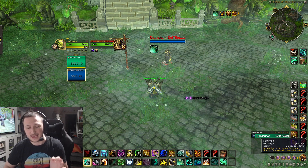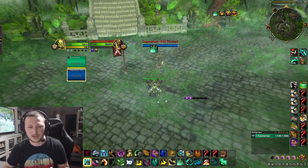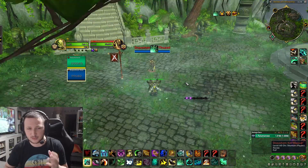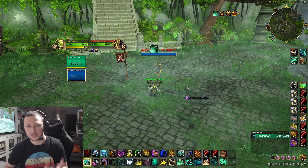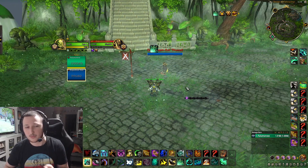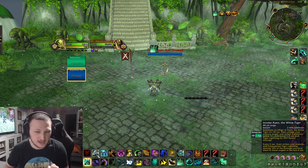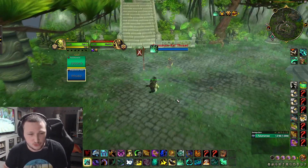On Windwalker you ideally want to incapacitate your target before you leg sweep them. This gives your team time to set up — in arena, you incap the kill target so your team can get CC on his teammates, preventing them from peeling your setup. It also secures the Leg Sweep; for example against a Demon Hunter who has many ways to avoid your stun, if you simply incap them into a Leg Sweep they have no way to immune it.